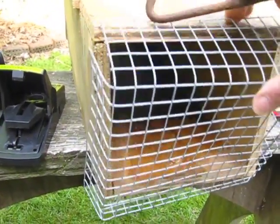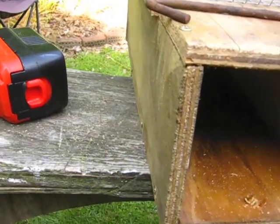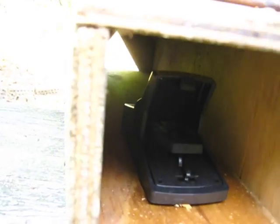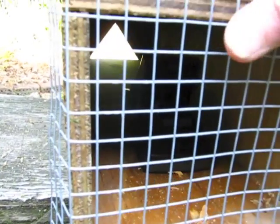Peg pulls out of there, the front comes off. Put the trap in there, bait it, put the claw back on.